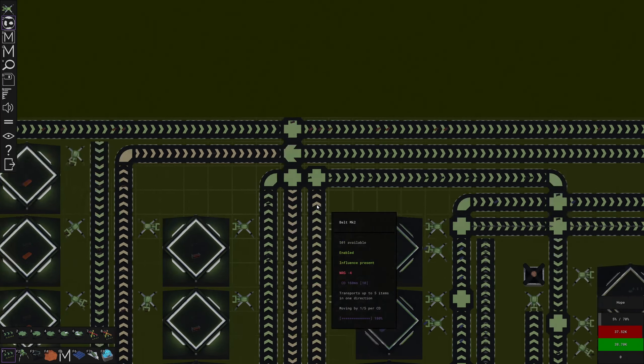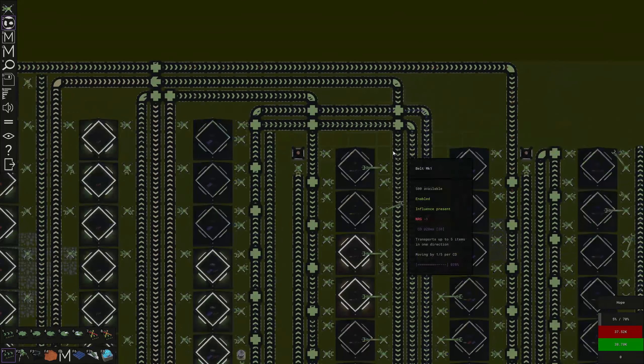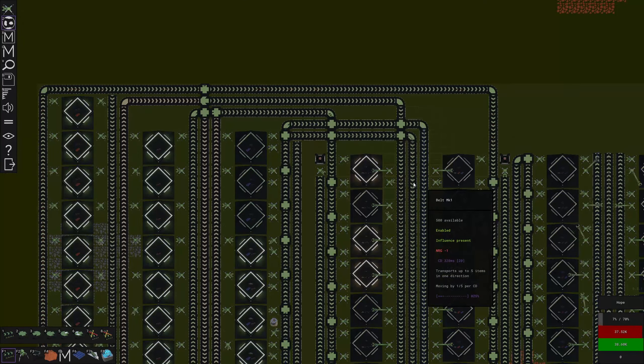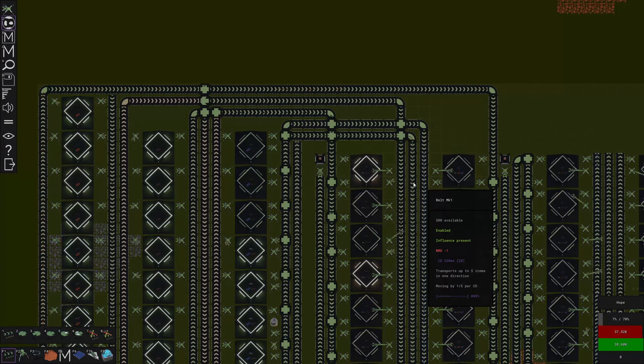Maybe I could put a splitter - you know what let's do it. Actually we can't do it because then they'll start pushing stuff up there and I don't want that. What if I do something like this - it'll send half of it to bypass. Yeah that should work out a little bit better and we'll be making a few batteries now.